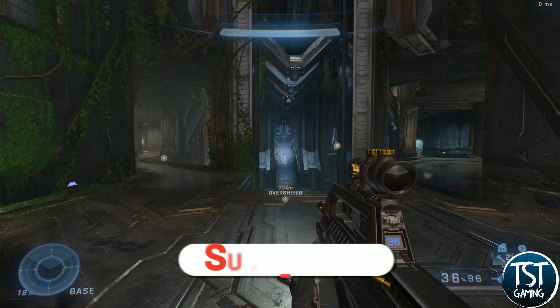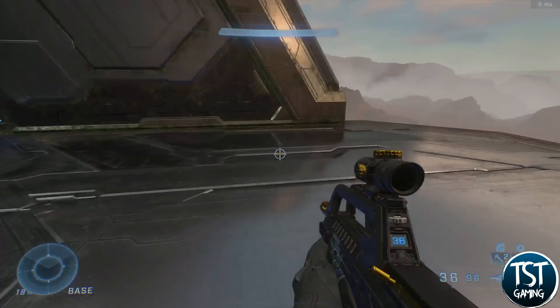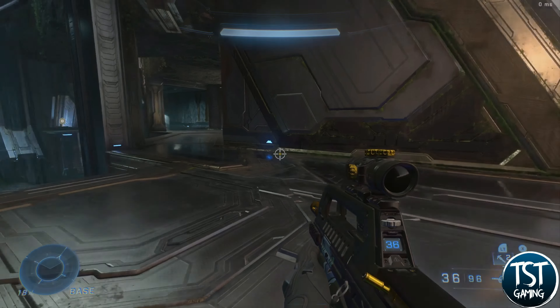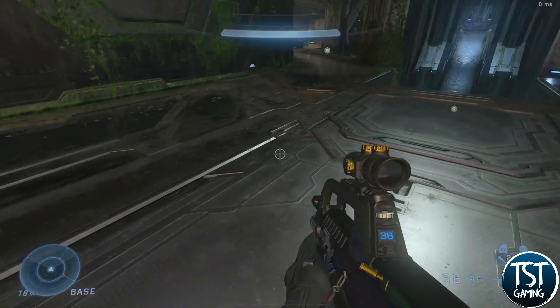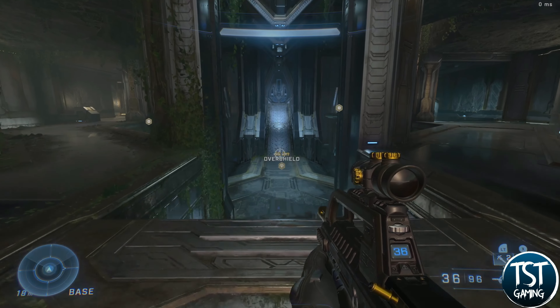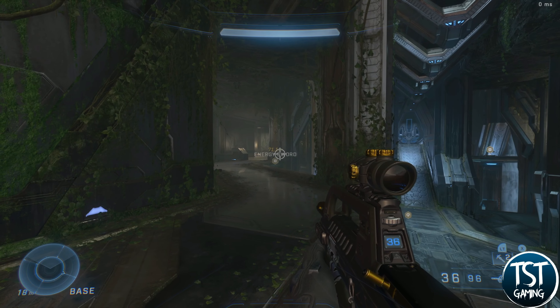If you enjoy it please subscribe for more Halo content. Getting started, we're basically spawning here at blue base. You have left, middle, and right lanes to start with, because you spawn on two symmetrical sides. You have over shield or sometimes camo, sniper or energy sword — so basically close quarters, sniping, and a power-up.